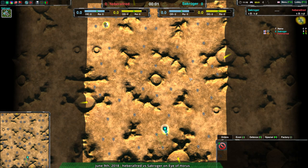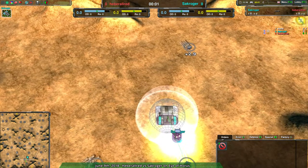Welcome back everyone to Nanolids at Dawn. I remain your host, Dominic, and we have a match between Sackratcher and Heberdal Red on Eye of Horus — two players I have not seen before, but who seem to be reasonably good at the game.